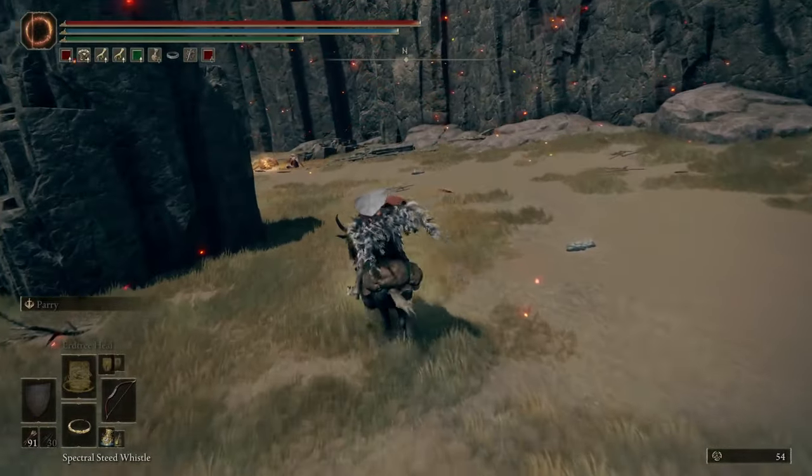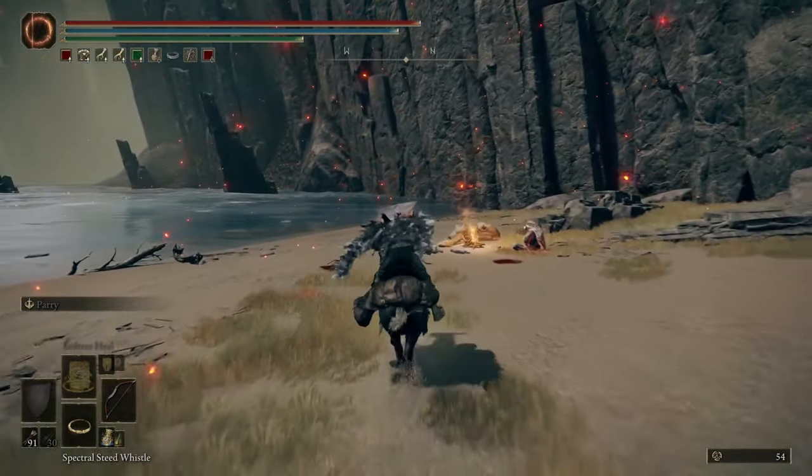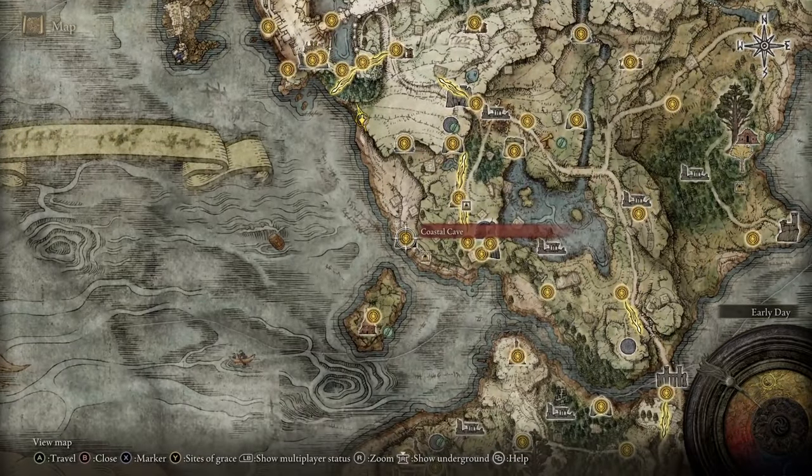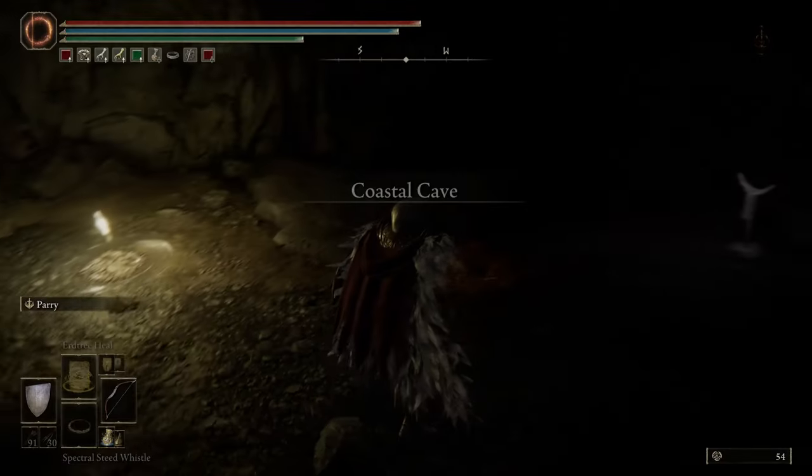One other optional thing I want to show you: come down here to optionally pick up the smoldering butterfly if you're looking for those. And of course go back to the Site of Grace, rinse, repeat.